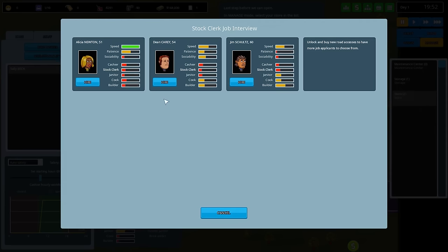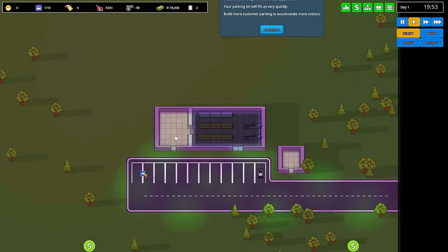We also need to hire a store clerk to actually fill in our shelves. All of the people available are terrible, as I mentioned. Wow, this is a really terrible set of people to hire. I guess we'll go with Alicia Newton — at least she has speed on her side, but everything else is terrible. She's actually a store clerk just filling out shelves, so I don't think she has to be too sociable. Speed and patience is probably the best combination. So we'll go with her.